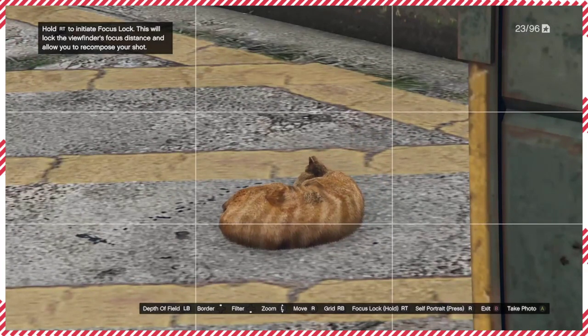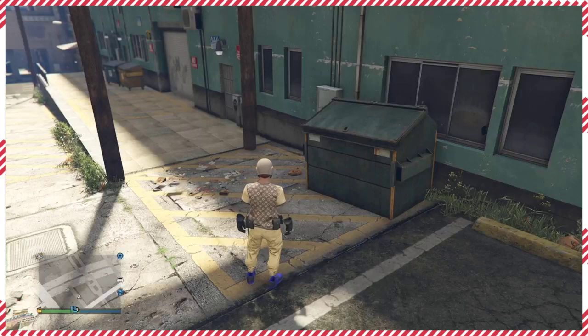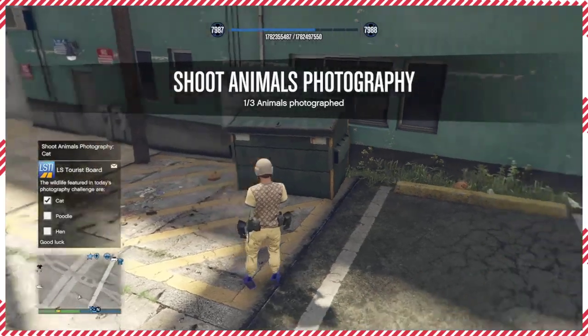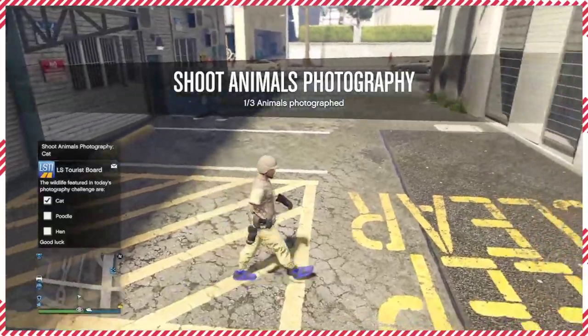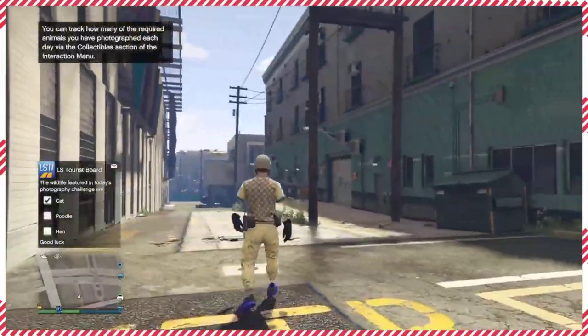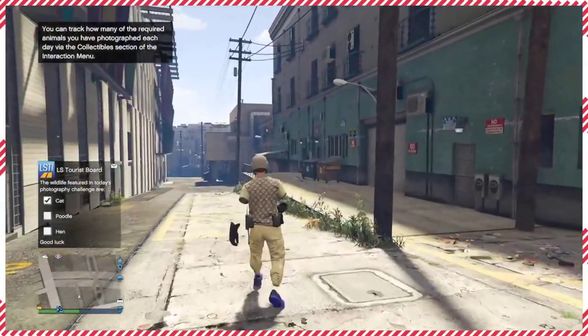it's going to attack you. So I just pull up my phone, pull up the camera inside the game, take the picture, and then send it off. And there we go — I unlock the Park Ranger car where I can buy it.